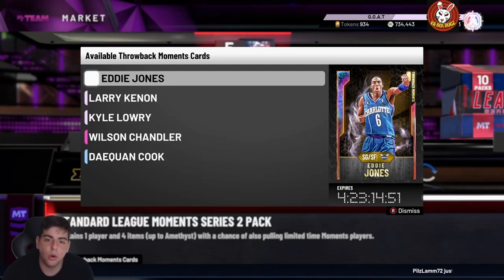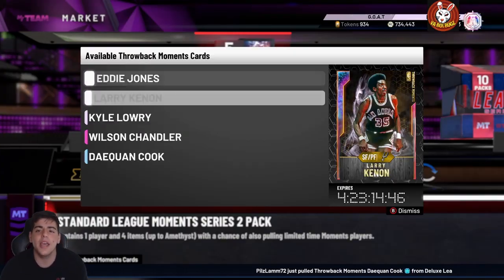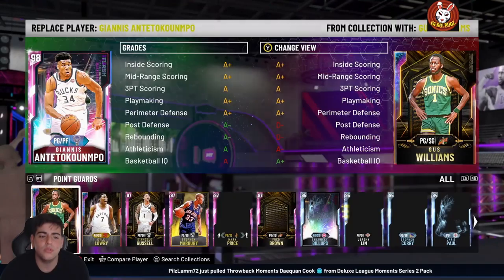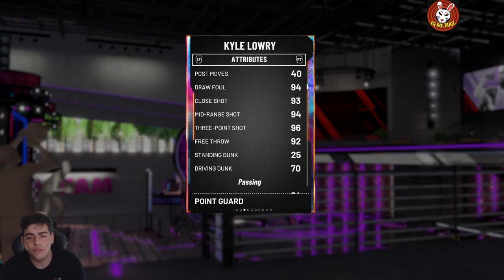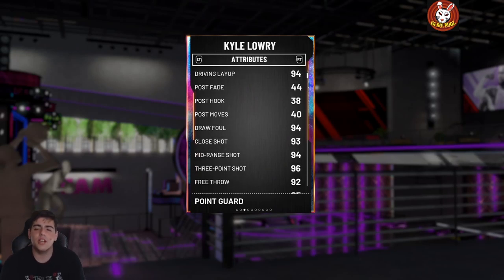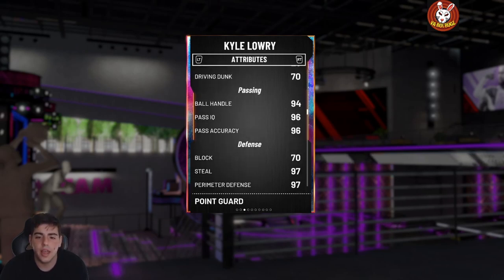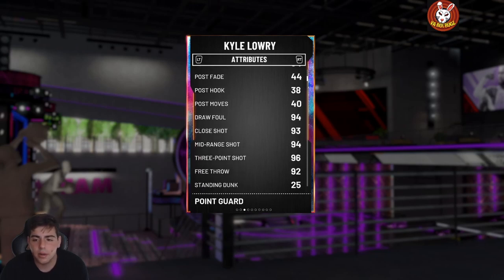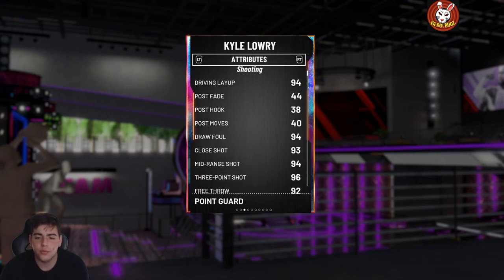What's good YouTube, it's your boy Bugs back with another NBA 2K20 MyTeam video. Today we got gameplay with the new and improved Kyle Lowry — yes, we pulled him, around our third or fourth pack. Before we get into the video, make sure to smash the like button — let's get 120 likes. Drop the sub too, we're on the road to 11.5k, and once we hit that we're doing a 100,000 MT giveaway.